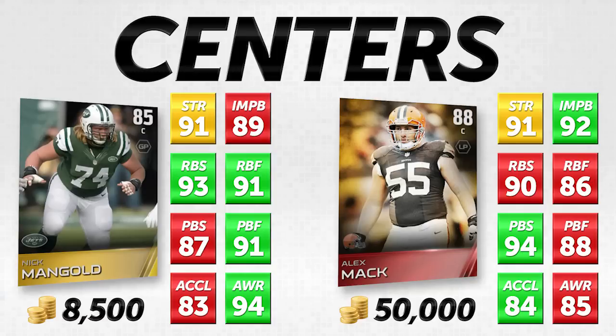They have the same strength number. Alex Mack has a plus three advantage in impact block, which is nice. But Nick Mangold is better in run block strength by plus three and run block footwork by plus five. In pass block strength, Nick Mangold struggles a little at 87, but he makes up for it with a 91 pass block footwork. So it's kind of a give and take. I think as far as their overall run blocking and pass blocking numbers, Nick Mangold is actually better than Alex Mack.